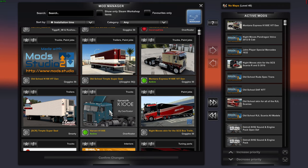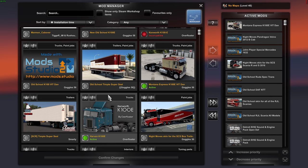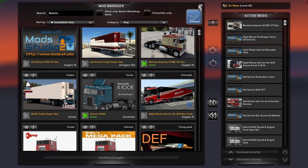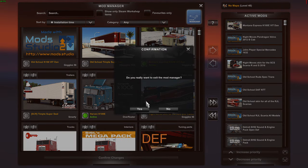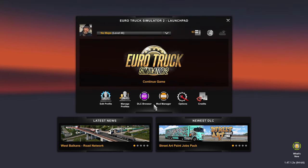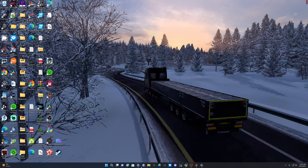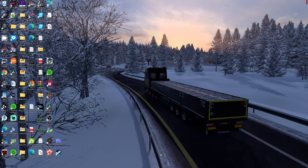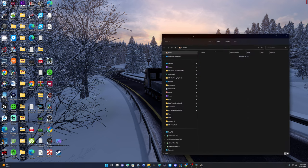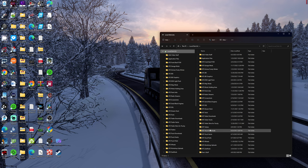We're going to bring in another vintage truck and a trailer and use it in the next video. Let's get started. We're going to alt-tab to the desktop, minimize our recording software, and go get this truck. Let's build a couple of folders first to keep it simple. In my local disk where I have everything, in my ETS trucks area.